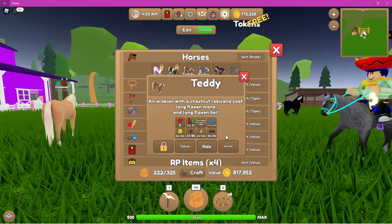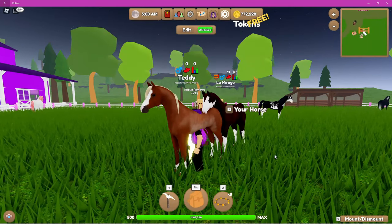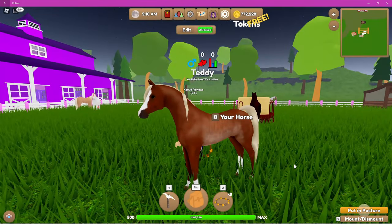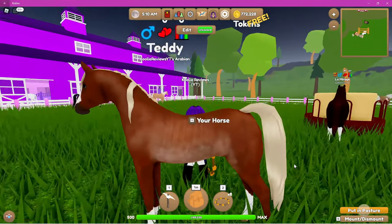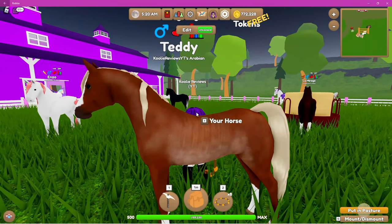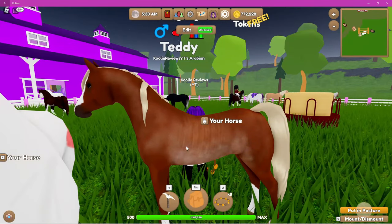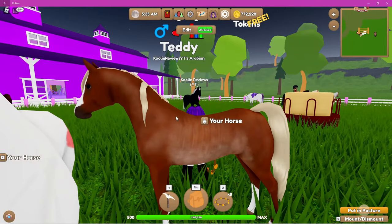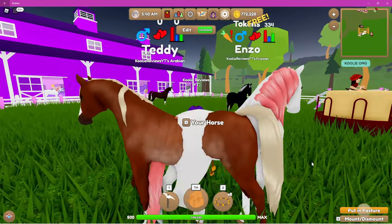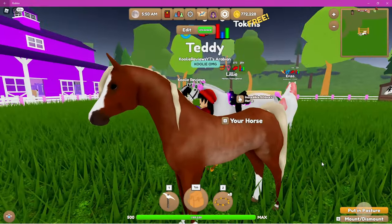Next up we have Teddy. Teddy is a chestnut rabicano Arabian. I'm actually going to point this out — the markings on these Arabians are not their ribs, these are actually stripes. So if anyone was curious about that, it's stripes on their body. Teddy is another option.